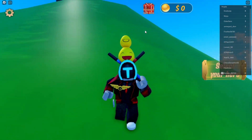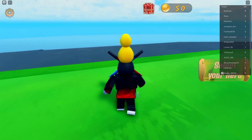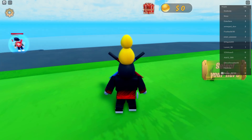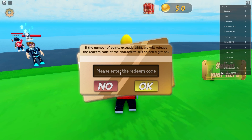Now let me show you how to redeem the codes. Go over here to the settings, and also check out the gift box. Press on the gift box and you can enter codes right there.